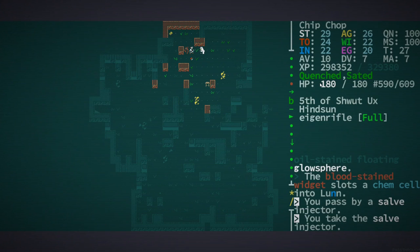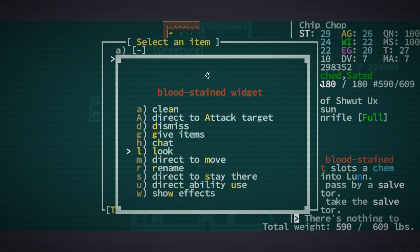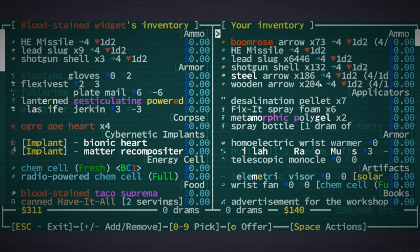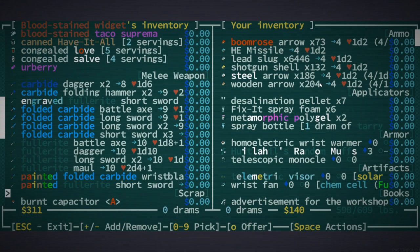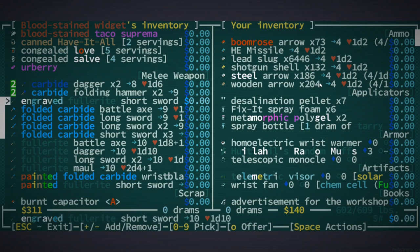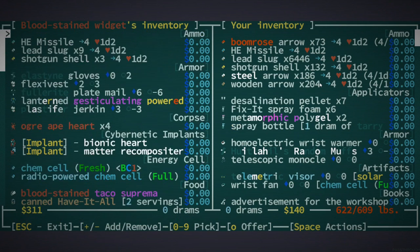Wait — are you over-encumbered? Hold on, did I over-encumber you? I think I over-encumbered them. I'm pretty sure that's what just happened — why don't we take some of this junk from you. Yeah, that's what we consider junk now — I know, it's kind of crazy huh.